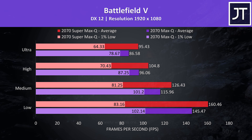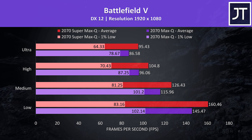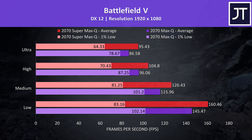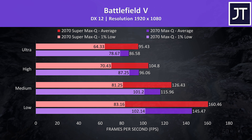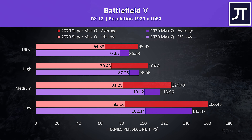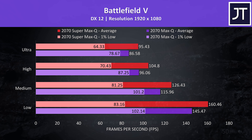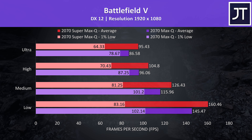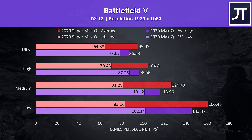Battlefield 5 was tested in campaign mode running through the same section of the game on both laptops. In terms of average FPS, the 2070 Super was ahead in all cases with a 10% lead at ultra settings, however it was behind in terms of 1% lows. I've found 1% low performance inconsistent in this game, but this could also be due to the CPU difference.